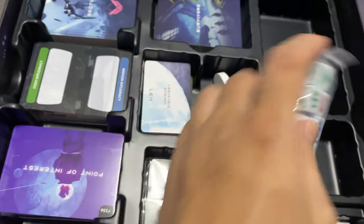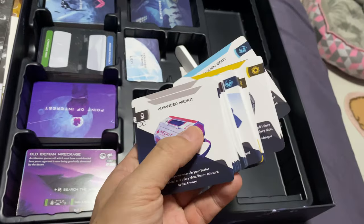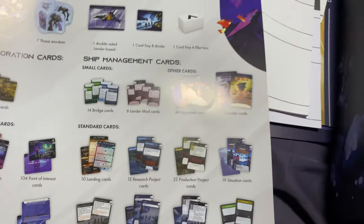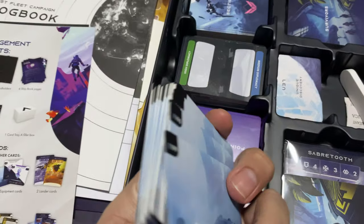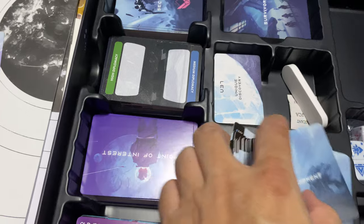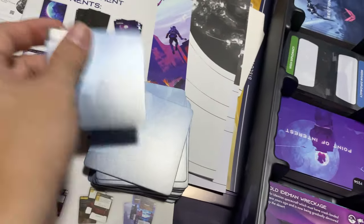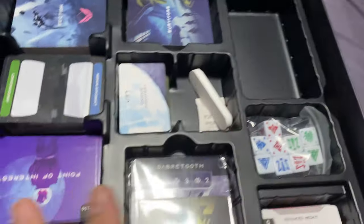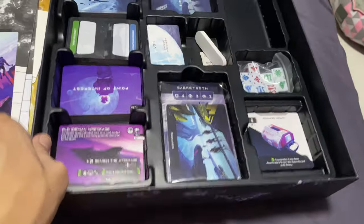We have alien dice - three of each color, nine total. We also have a stack of square equipment cards - you're supposed to have 34 of them. You can count them from the back. Note that these are printed back to front, starting at 199 and counting back to zero, so you'll want to flip them so number 101 is in front. Then you can slot them into the card slots in your main core box.